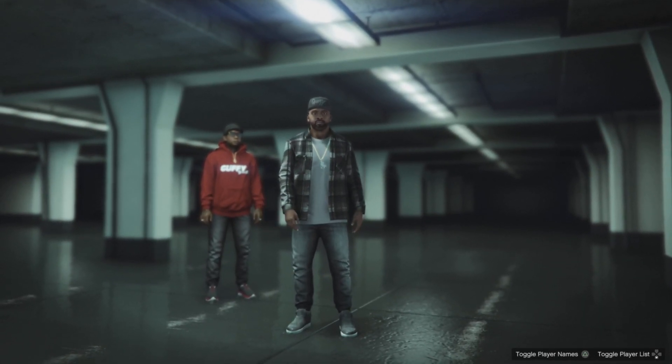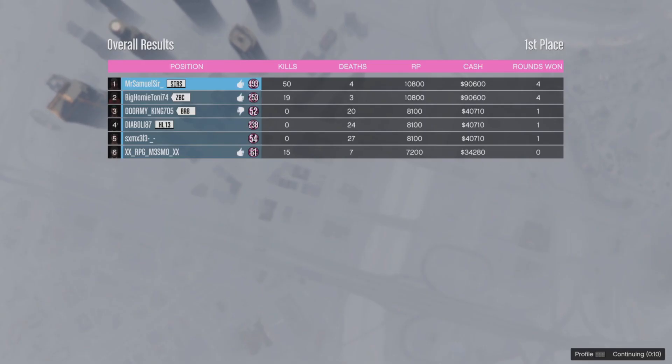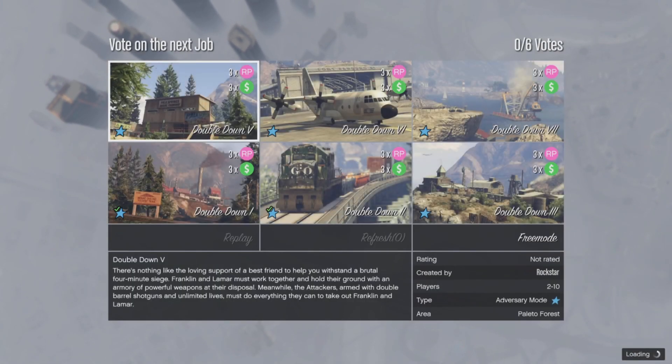I also played the sawmill one, and that seemed very biased for the attackers - it seemed really tough for the Franklin and Lamar people. But as you can see, I've got 50 kills and 4 deaths, and the 4 deaths were in the first round when I wasn't Franklin, so I literally got 49 kills as Franklin. Very, very weird adversary mode to be added, but it's kind of cool considering we had the Short Trips.